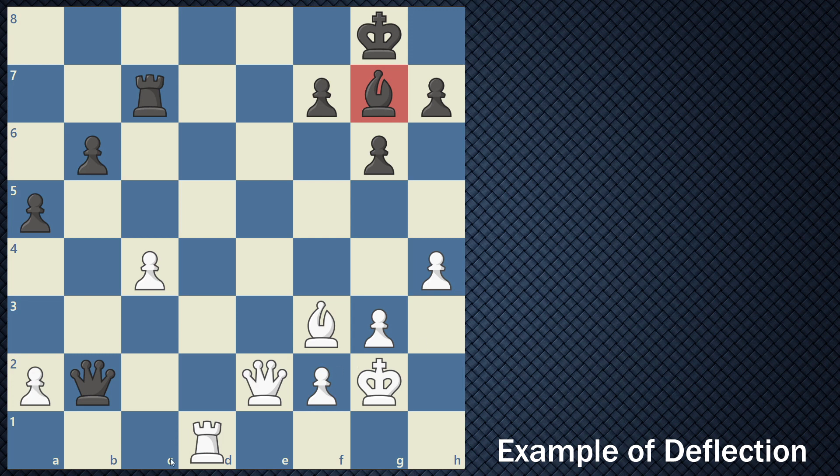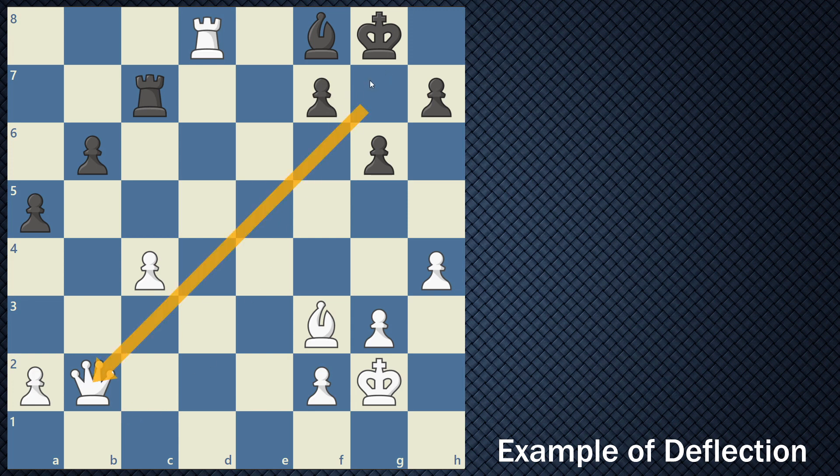White plays rook up to d8, checking the king. This bishop was designed with the duty to block and protect the king from any potential attacks. Unfortunately, the only way for the king to escape this check is by moving the bishop to f8, blocking white's rook from attacking the king. After this block, white is able to come over and capture the queen that thought the b2 pawn was free. The bishop had to be pulled away from its duties, neglecting its role of protecting the queen — a prime example of deflection.